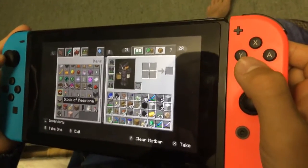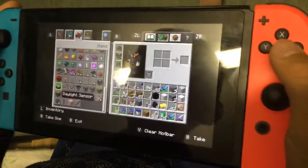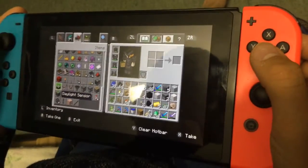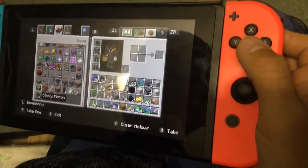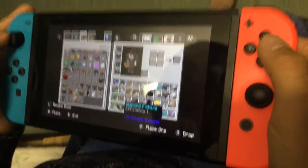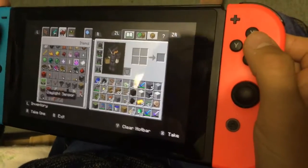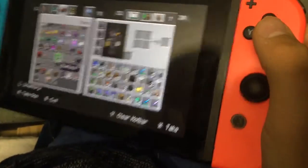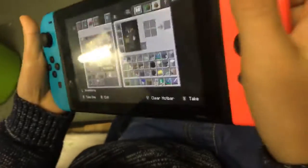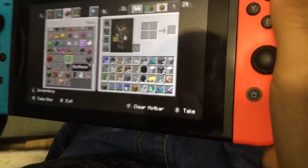Now you can use redstone - these are the powering tools, the redstone block. You can also use daylight sensors, which are quite complicated. This is your sticky piston to move blocks. So you're going to take that and choose your powering source. If you use levers, they stay on, but if you press a button it will only last for a couple of seconds.